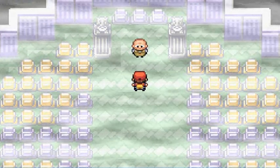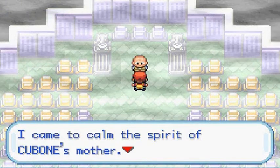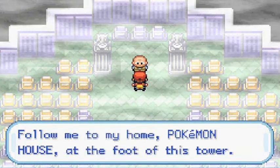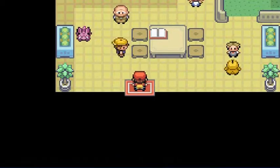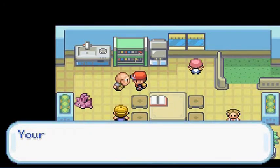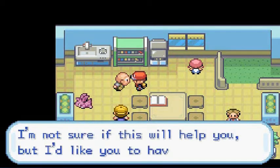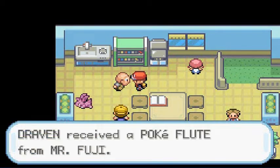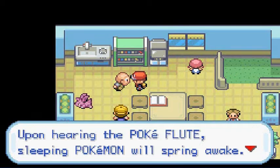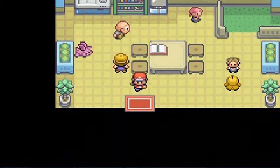Now talking to Mr. Fuji. He says we came to save him, but he actually came on his own to calm the spirit of Cubone's mother, and he believes Marowak's spirit has finally left. He thanks us and asks us to follow him to his house — Pokemon House at the foot of the tower. Mr. Fuji gives us the Poke Flute, which wakes up sleeping Pokemon and sleeping obstacles.